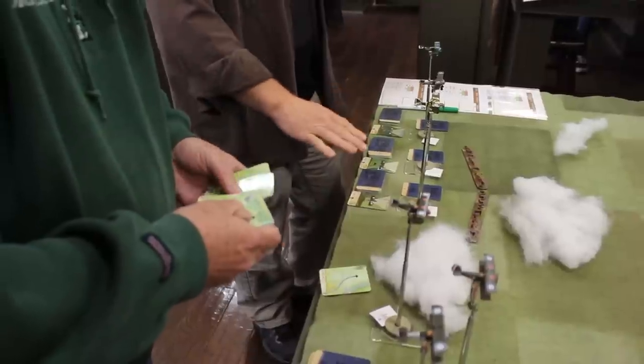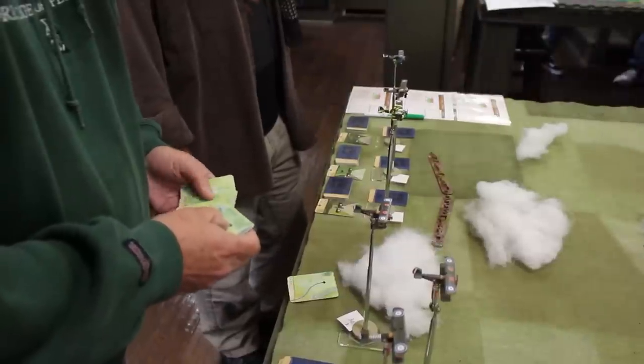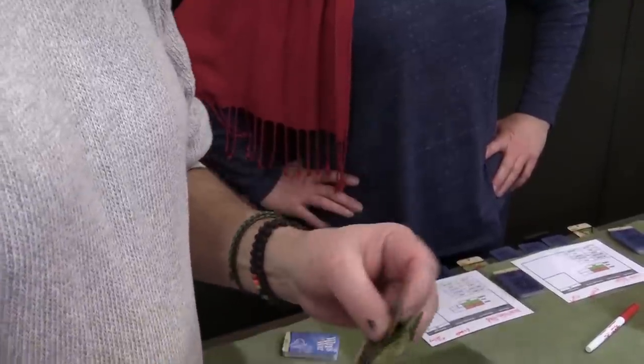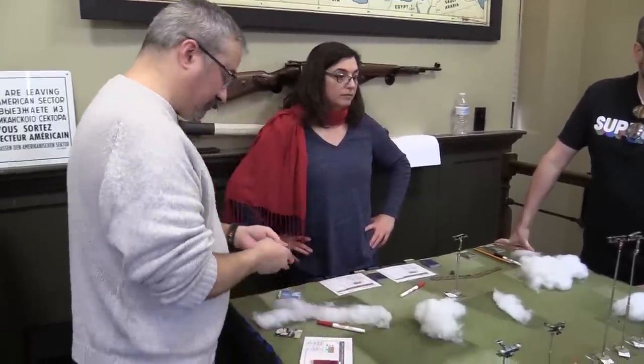Going back to the maneuver cards — one of the things I really like is that they are specific to the plane itself. That's one of the reasons there's a proprietary IP component to this game: in order to play, you need to buy their miniatures, because their miniatures have the cards associated with that specific plane. A plane that's more maneuverable will have a tighter turn radius printed on the card. A plane that's faster will have a longer straightaway that you can lay. So it does a nice job of reflecting the differences between the aircraft, and you plot those cards out three at a time.